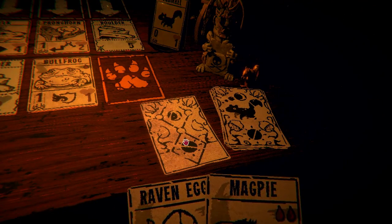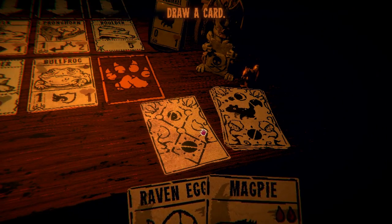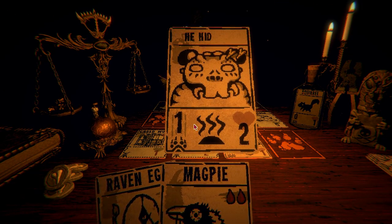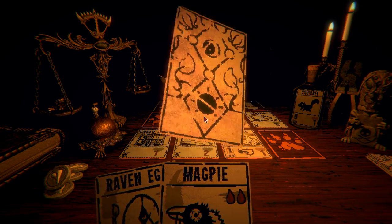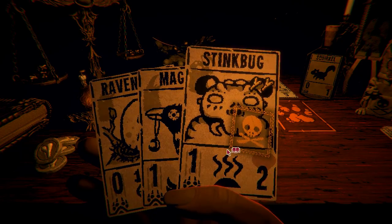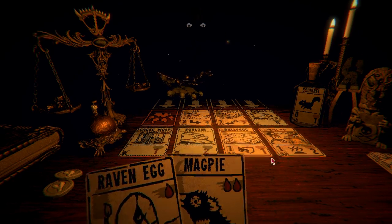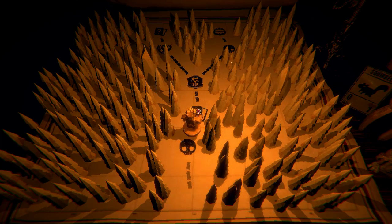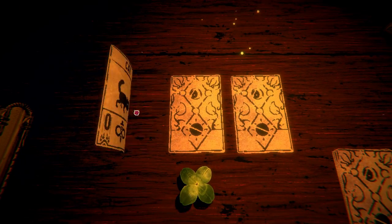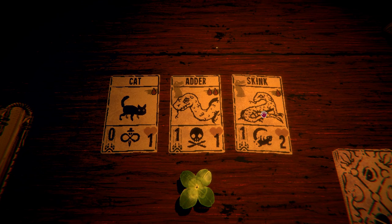That caged wolf — he hid that for a reason. The card seems useless but I think there's more to it. Stink bug — oh, he's a bug. And then he's already forfeiting! I like how he just forfeits. He presents me with the tenacious skink — 'moves over when attacked, leaving his tail behind.' Let's go with the adder.